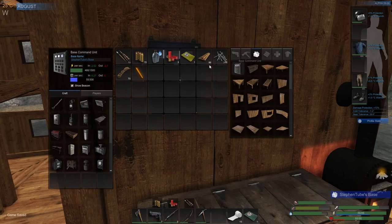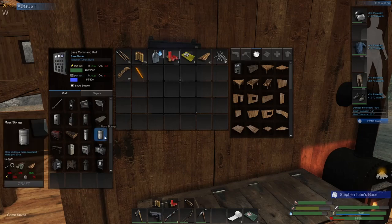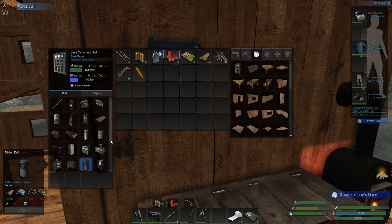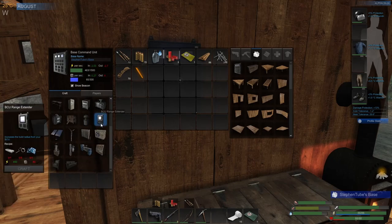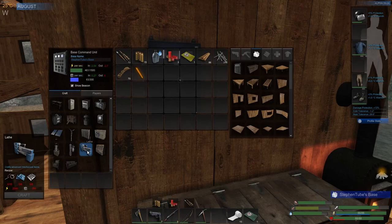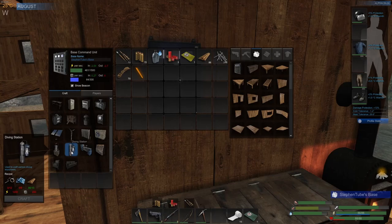This area is going to be where we're going to build the ATV, if and when we ever get it - hopefully it'll be this year. Now we have this area kind of opened up. I want a BCU extender over here - I'm going to need a couple of them actually. We've got our mass storage up to 300, 1500 and 300 - that's pretty good. We've got a refinery. We're going to need to make a diving station because part of making the BCU cracker to blow up the hunter base is going to require us to get crystal - and crystal is in the underwater cave.